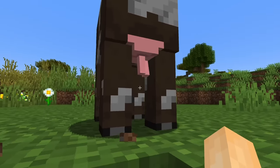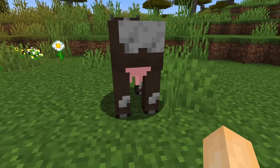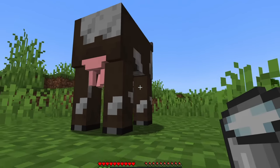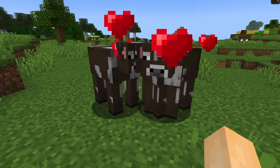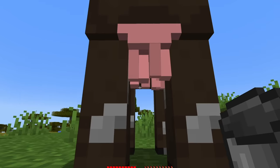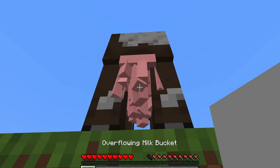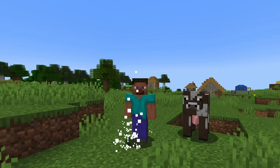Cows now spawn with two to four udders that dangle around with real physics. A cow with two udders will only fill up your bucket slightly, but a cow with four udders will give a full bucket of milk. You can breed two four-uddered cows together to create a cow with eight udders, which will overflow your bucket with milk. And milking this cow with 64 udders instantly fills up your entire inventory with milk, which means you'll be dripping milk everywhere you walk.